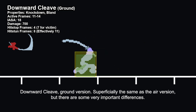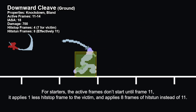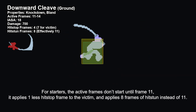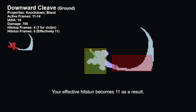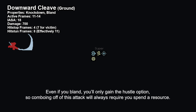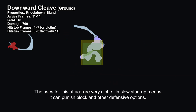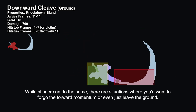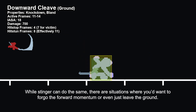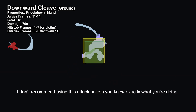Downward Cleave, ground version. Superficially the same as the air version, but there are some very important differences. For starters, the active frames don't start until frame 11. It applies one less hitstop frame to the victim, and applies 8 frames of hitstun instead of 11, making your effective hitstun 11. Your only options for hit cancelling are supers, instant cancel, and burst cancel. Even if you bland, you'll only gain the hustle option, so comboing off this attack will always require you spend a resource. The uses for this attack are very niche. Its slow startup means that it can punish block and other defensive options. While Stinger can do the same, there are situations where you'd want to forgo the forward momentum, or even just leave the ground. Becoming airborne can also let you jump over some low-hitting attacks, although it won't be reliable in every situation. I don't recommend using this attack unless you know exactly what you're doing.